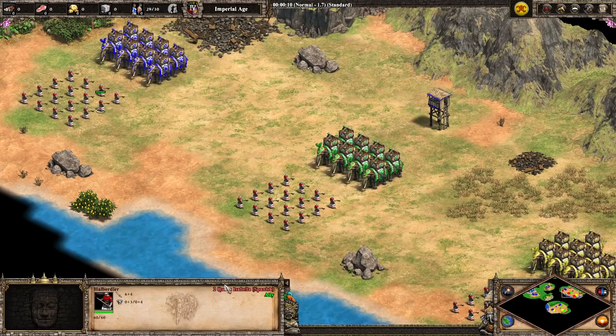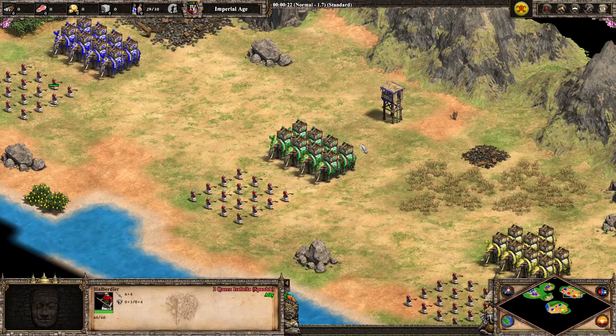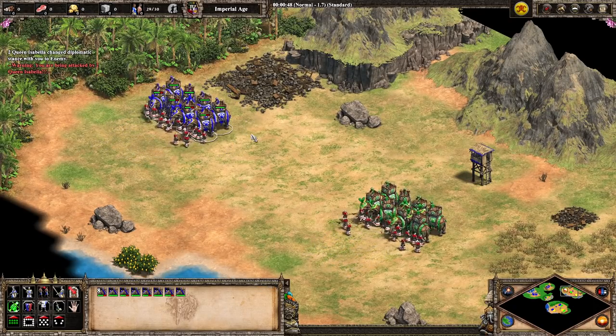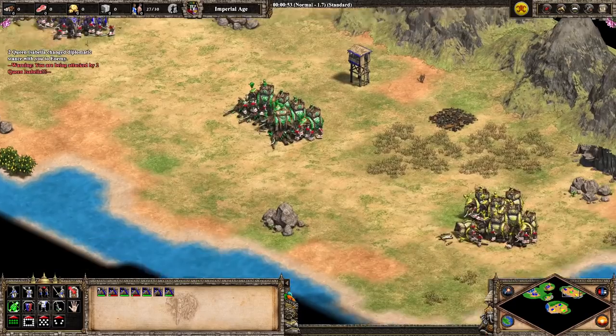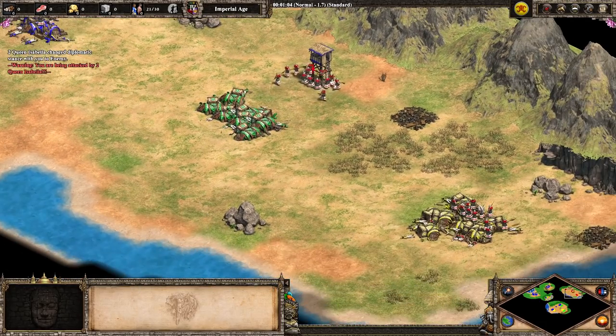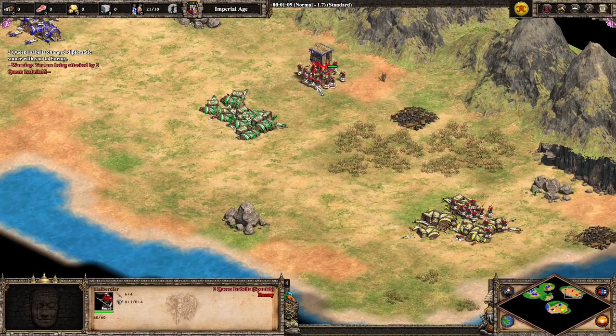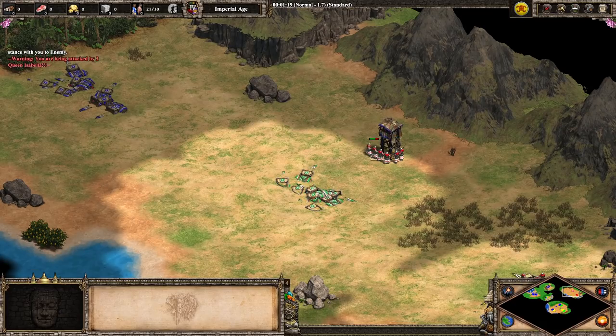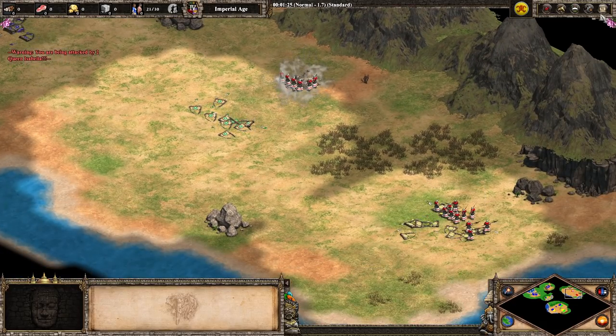Same dealio, but this time with some generic fully upgraded Halberdiers — 16 of them versus the 8 or 9 elephant archers. This is where the Dravidians should be getting absolutely wrecked. We'll see if the extra melee armor for Gurjaras or the extra bonus damage resistance for Bengalis is more impactful. Regardless, this should be an absolute slaughter — and it is. Dravidians go first. Bengalis and Gurjaras go down at around the same time. Halberdiers are clearly a cost-efficient counter.